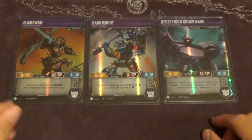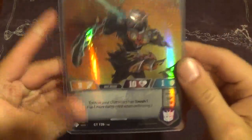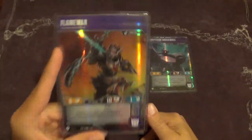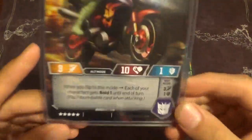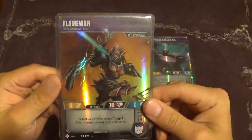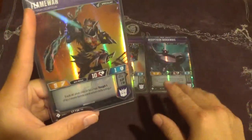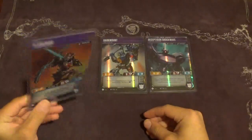First, we're going to cover Flame War, not Shockwave. Flame War is essentially in this deck for one reason: her bot mode. Each of your characters gets Tough 1. Flipping one extra card when defending in this almost all-blue deck is huge. Her alt mode gives Bold 1, which doesn't do anything for you — there's not enough orange in the deck for that. She also comes with a nice 10 health pool, making her pretty tough to kill since she has Tough 1 and there's a lot of blue.